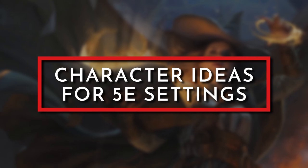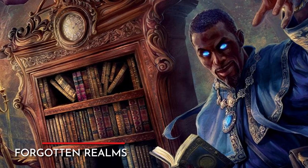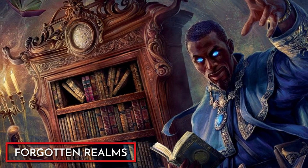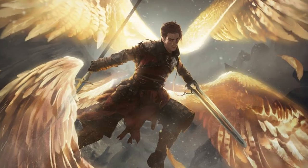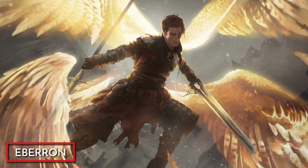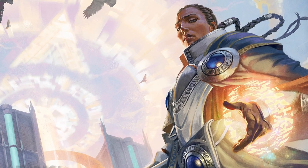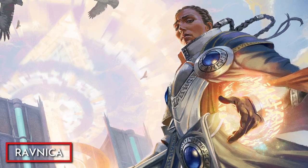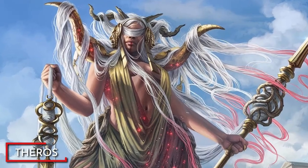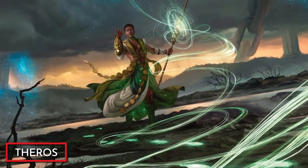Now let's take a look at how we can play the Clockwork Soul Sorcerer in the official 5th edition settings. In Forgotten Realms, we can be a former Clockmaker's Apprentice who came into contact with a strange clock left behind by their master. In Eberron, we can be an Aasimar born in a Daanvi Manifest Zone who travels throughout Khorvaire with a goal to restore order to a broken nation. In Ravnica, we can be an Azorius Law Mage who seeks to bring to justice those that threaten the existence of the Guild Pact. And finally in Theros, we can be a champion of Klothys who is tasked with hunting down mortals who attempt to change their fate.